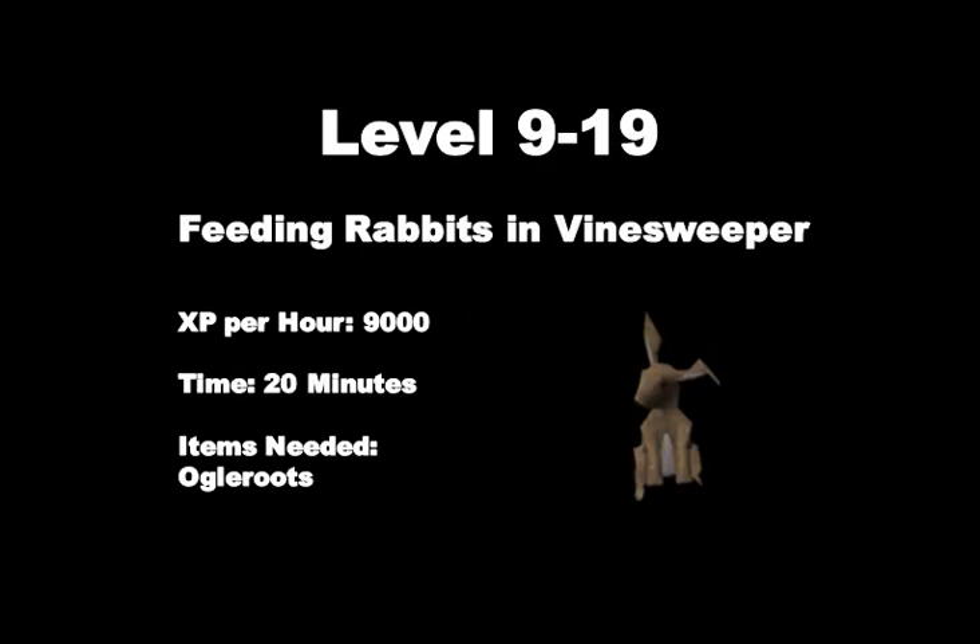Once you reach level 9 hunter, from 9 to 19 we are going to be feeding rabbits in the Vinesweeper mini-game. It is not very well known because no one actually plays it, but the XP per hour is much better than hunting crimson swifts, which is the other common method at level 1 to 19 hunter. The XP per hour is about 9k and it will only take about 20 minutes to reach level 19 from level 9.